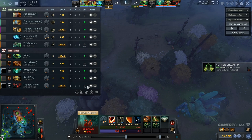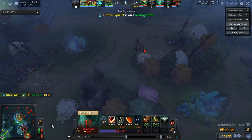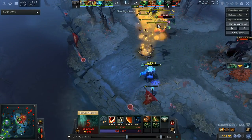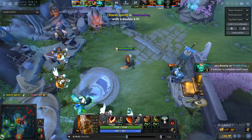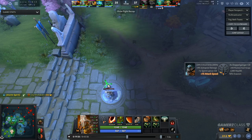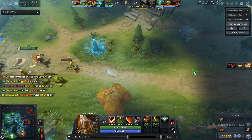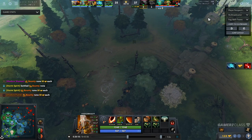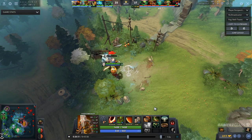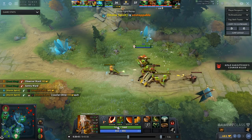When you're buying items like Drums into Manta Style, Drums into Diffusal, or just Diffusal, you're going to look to join some fights. But just because you're buying these items doesn't mean you're going to overextend and dive Tier 1 or Tier 2 towers — you're still looking for smart engagements. Always make sure that the fights you're taking have a very low chance of you dying, even when going for fighting items. It's very important throughout the whole game as the carry player to always put yourself in situations where there's a low chance of dying.